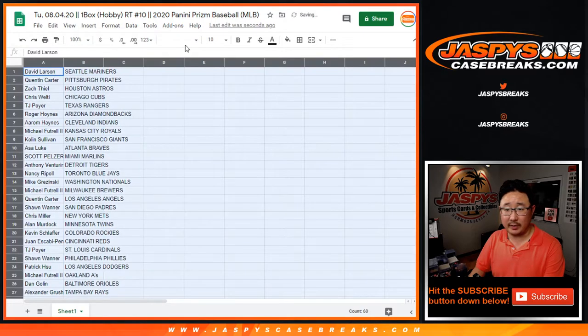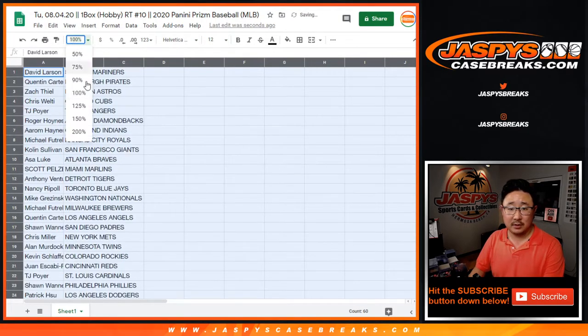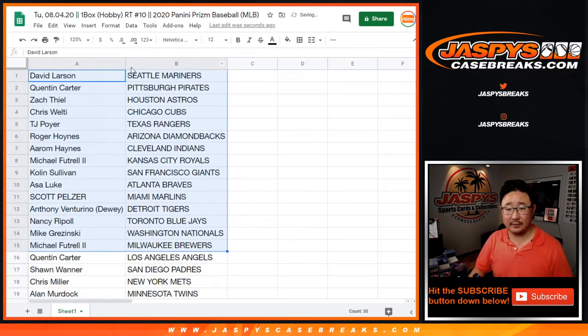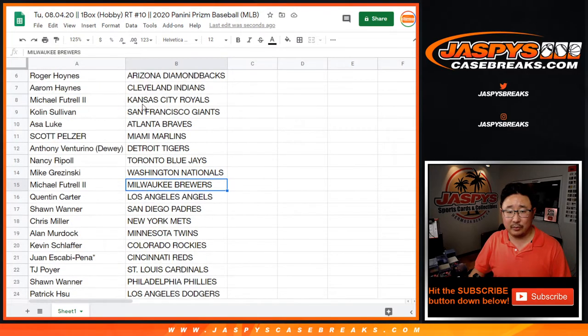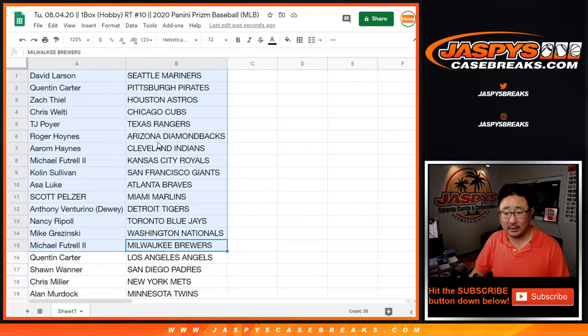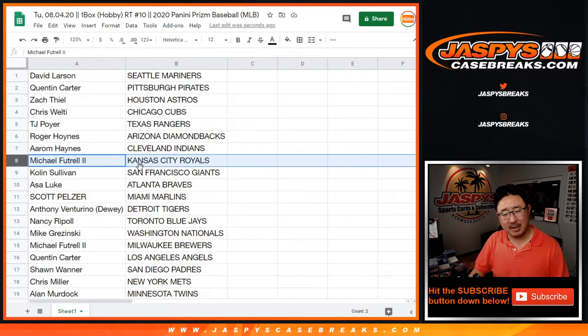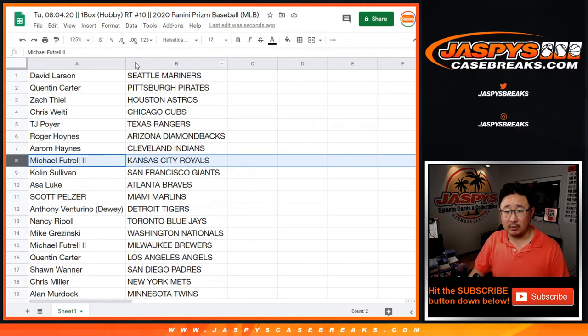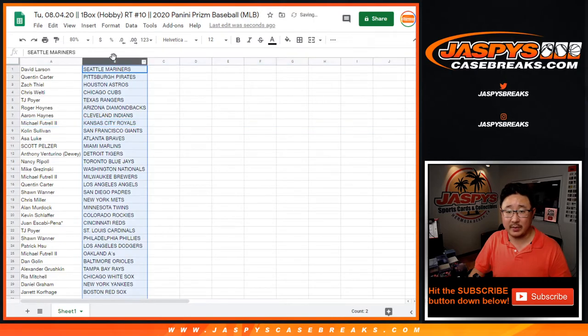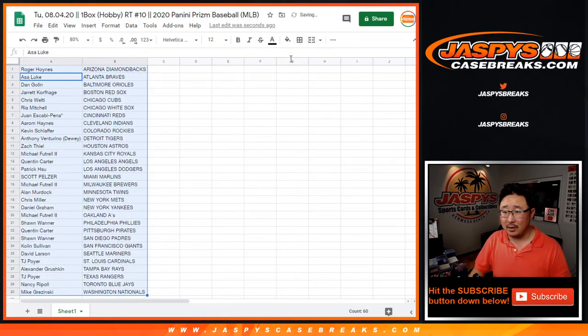For the giveaway spots for the mixer, it'll be a new list, new dice roll, so on and so forth. Here's the first half of the list, and here's the second half. What are some of the big teams? There might be some Luis Robert cards in this Panini version. Rhea has one, Patrick has the Dodgers, Reds are a good team for Juan, Nancy has the Blue Jays, David Larson has the Mariners — there might be some Kyle Lewis cards in there. Possibly Bobby Witt Jr. is in here too. A lot of good stuff. Let's sort this by column B, by team. No trade windows in these little one-box breaks to give away spots.